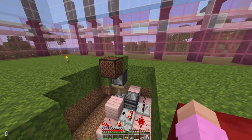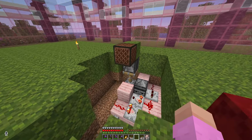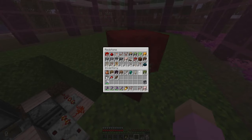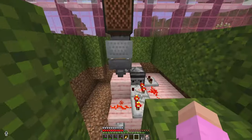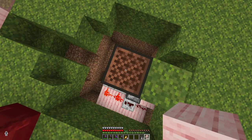Now I can bring some allays in here and they will start throwing items on. But I need somewhere for the items to actually go, so let's quickly grab some hoppers. Theoretically, whenever an allay throws an item on top of here, it should get picked up.